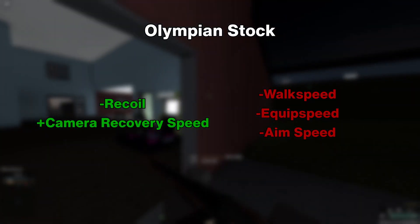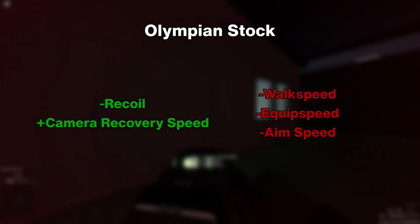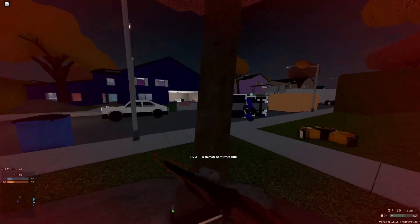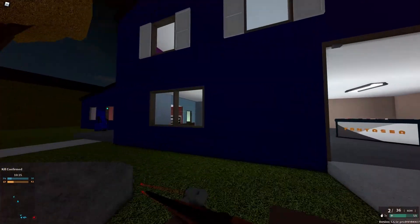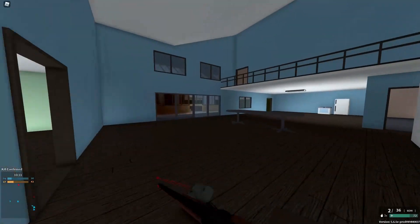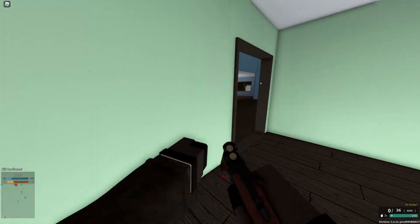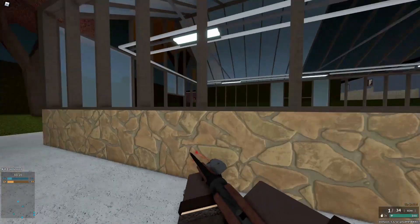Olympian stock reduces your recoil and increases camera recovery speed at the cost of handling speed. I personally don't see much use for it — recoil isn't really an issue when you can easily one-shot people, and with only two shots in total it's much better to wait for full recovery for the second shot. Also, the real problem is the weapon's very slow weapon recoil recovery, not camera recoil recovery. I don't recommend it, but I can see why some people might like it.